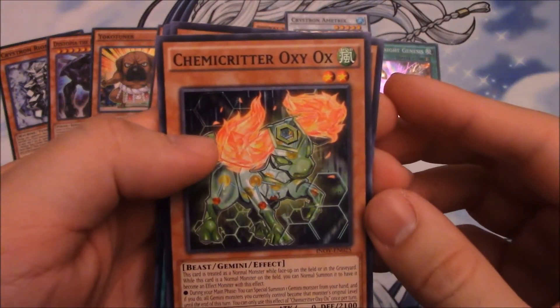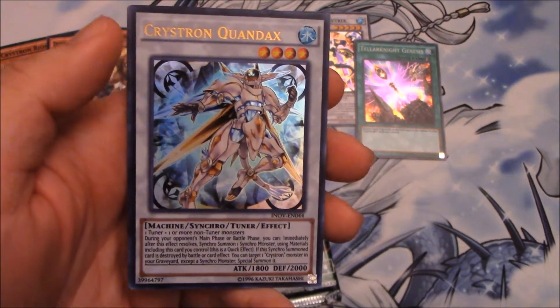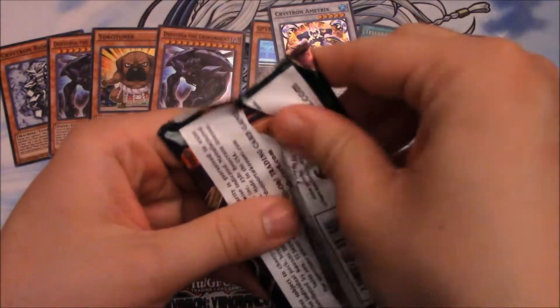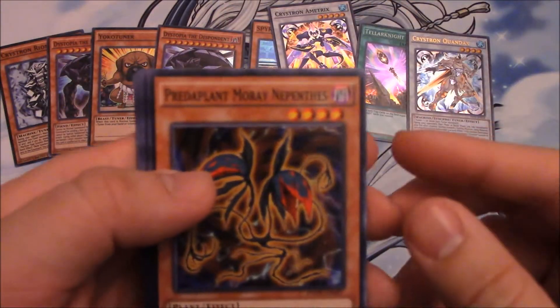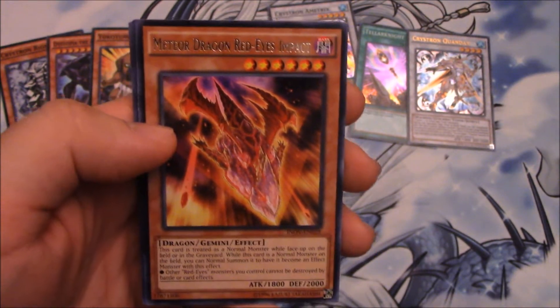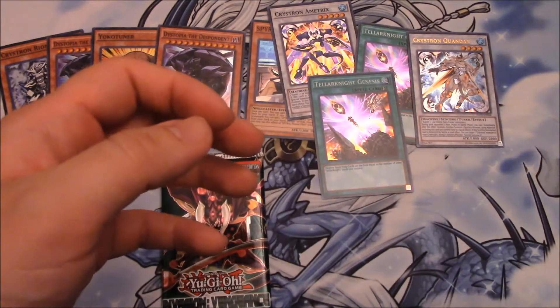All right, let's see what's up. Red Eyes Insight again, and we got a Crystron Quondax — so we did get an Ultra Rare, which is pretty awesome. Then we got a Meteor Dragon Red Eyes Impact — I believe this one's kind of harder to get, one of the rares. And another Telenite Genesis — I believe this is my fourth one as well, so we just need to stop getting those.